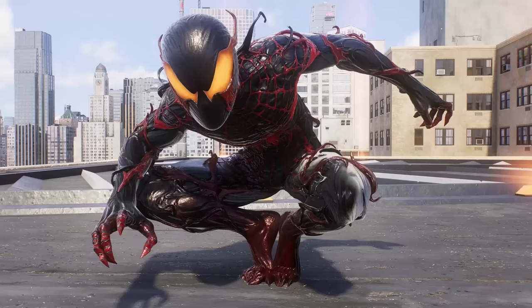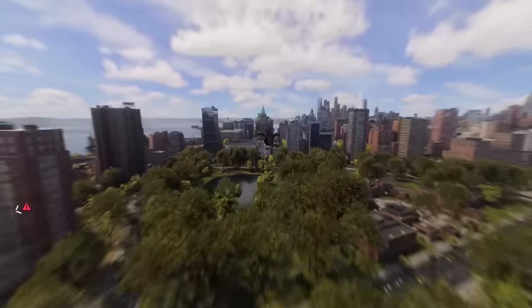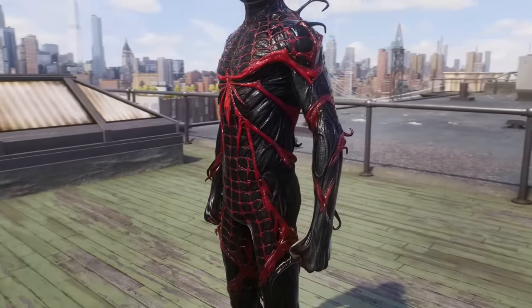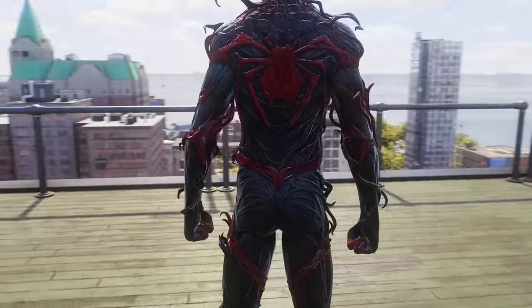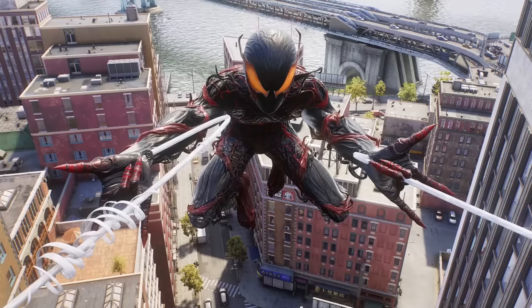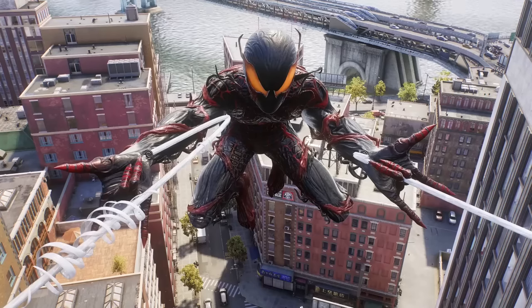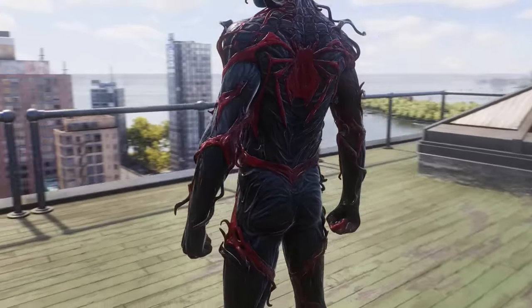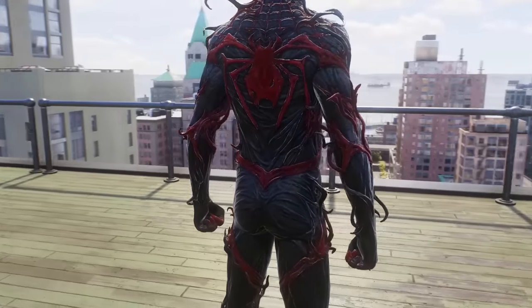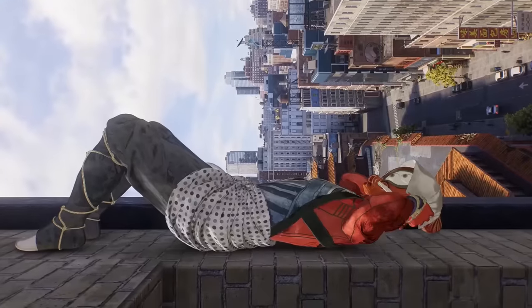The Absolute Carnage Suit. This suit is a bit of a stinker to me, which is why it's at the bottom. I don't like the formatting of the web pattern — it highlights Miles' midsection in a way that makes his body look kind of odd. The red is so dark that it doesn't pop against the black enough. Why does the web pattern stop at the neckline? And why are the top legs on the back logo so small? And again with the toes!